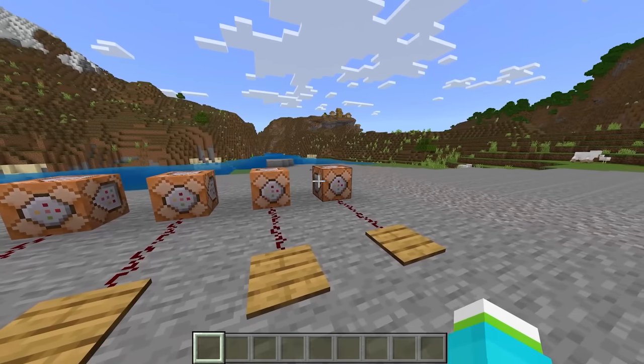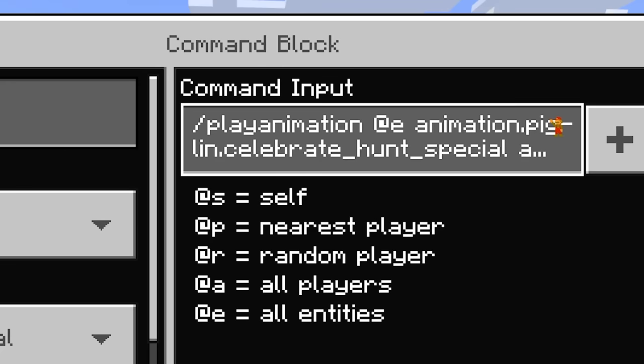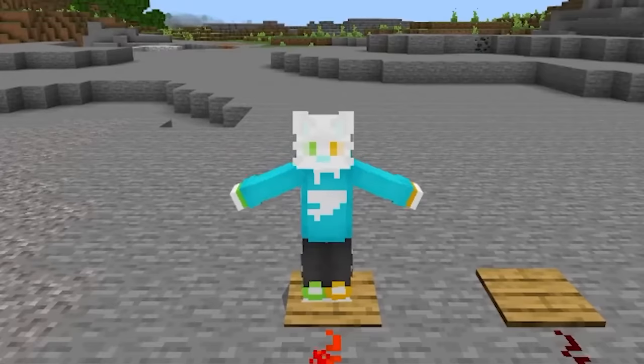What makes this command so interesting is that you can use any animation from any entity. So here we have a piglin celebration hunt. If you don't know, piglins can dance sometimes when they kill hoglins. And it looks like this.